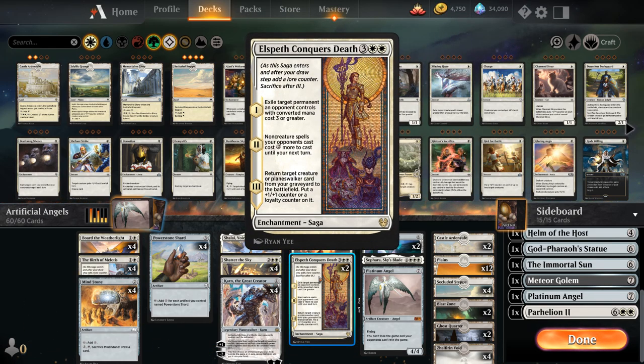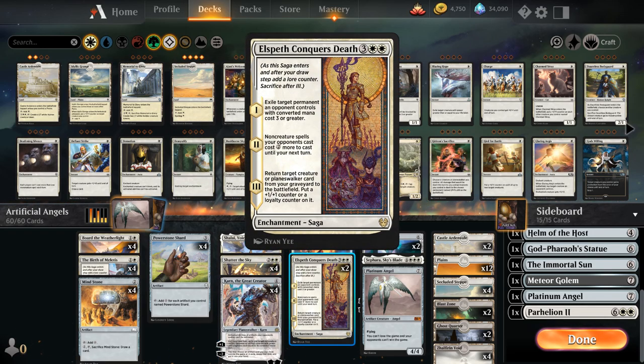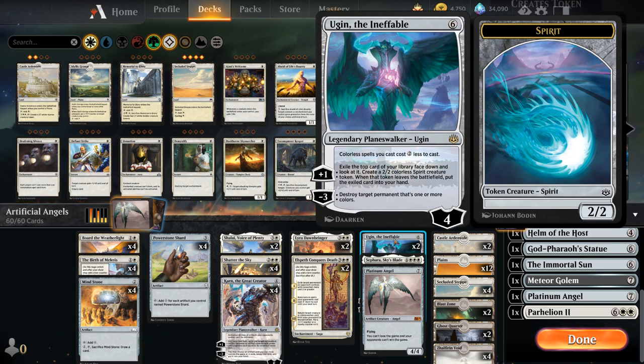We've also got some Angel synergies with Lyra Dawnbringer — a 5-mana 5/5 flying, first striking, lifelinking Angel that gives other Angels we control +1/+1 and lifelink. It's also legendary so we can find it with Border Weatherlight. We also have two copies of Elspeth Conqueror's Death, which has been one of the MVPs in the deck: we can use it as removal exiling a target permanent an opponent controls with converted mana cost three or greater, on the second chapter we make their non-creature spells more expensive, and on the final chapter we get to return a creature or planeswalker from our graveyard to the battlefield.